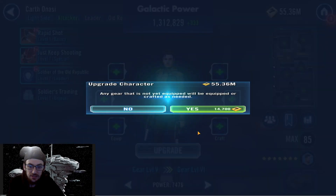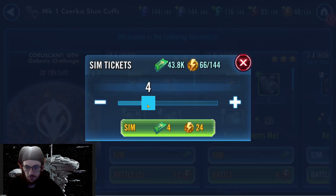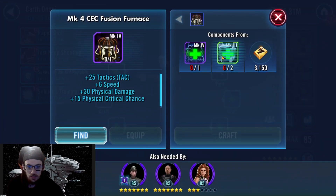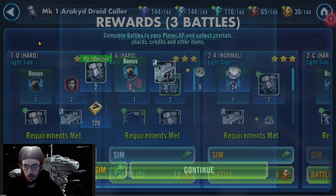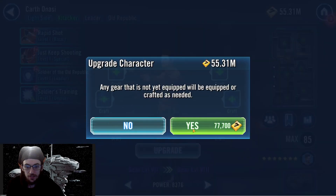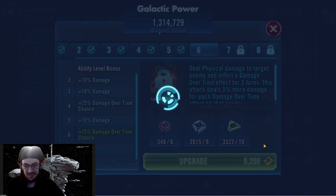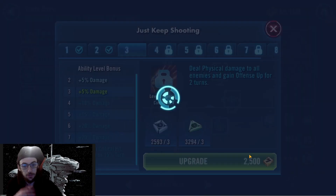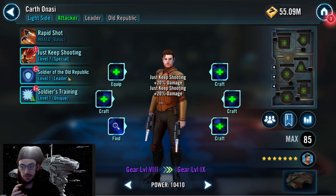I wouldn't be surprised if the Darth Revan event is similar. Can we get him to gear 8 at least? That would be nice. So here's a question — I've hit a bit of a wall on the main account with relics. The wall I've hit is the gear materials to farm the pieces — the gear pieces for relics. What is the easiest, best way for at least relics 1 through 3 to farm up those gear pieces?